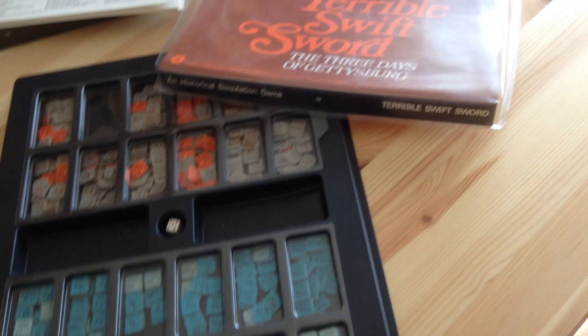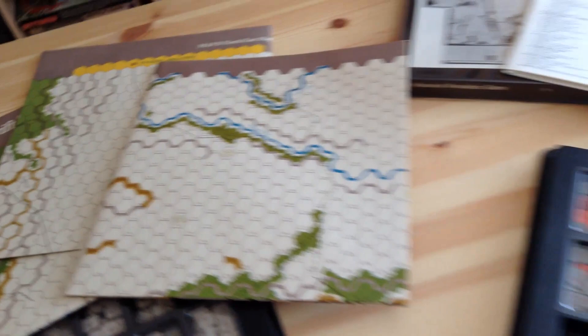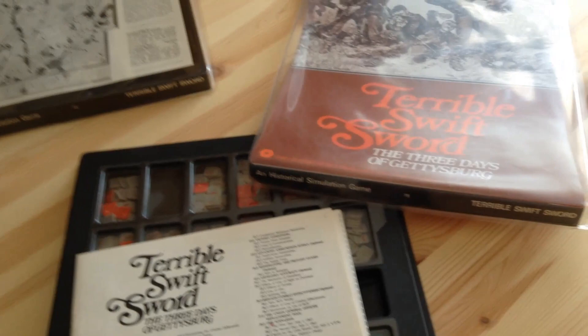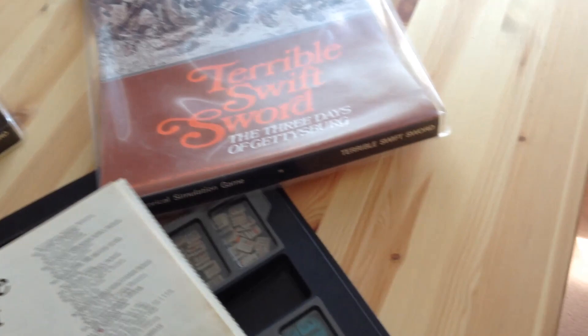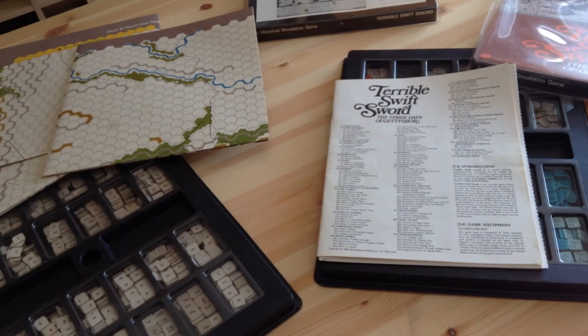What you get with the game is the Union Army down to the regimental and battery level, and the Confederate Army. There are tons of informational markers — they take a whole set of trays all by themselves. You get three maps, quite large. You get two sets of sorting trays with cover sheets, and in those days just one rules booklet. All your scenarios, brigade combat effectiveness charts and other material were inside.